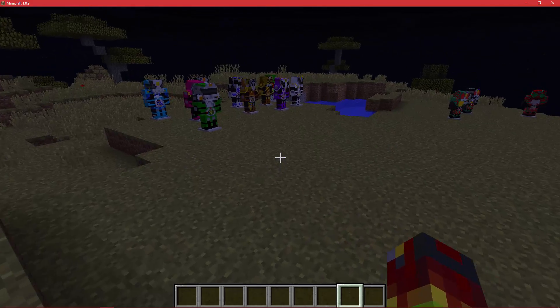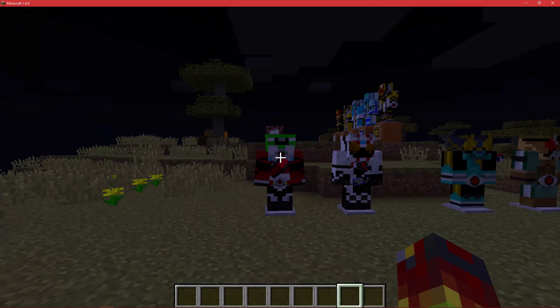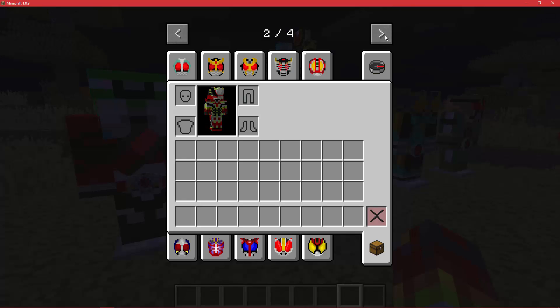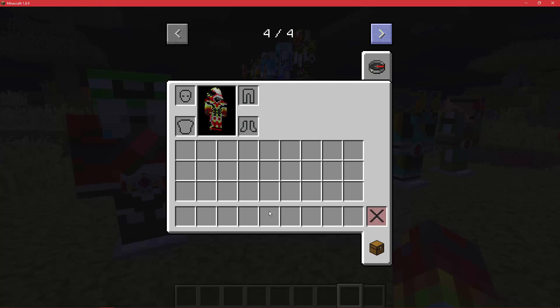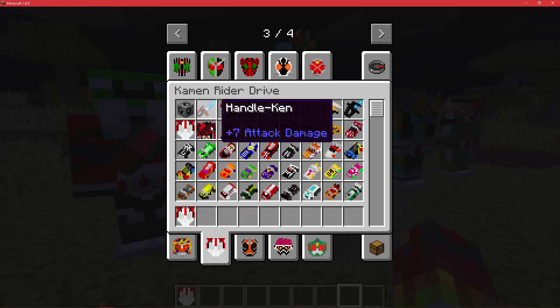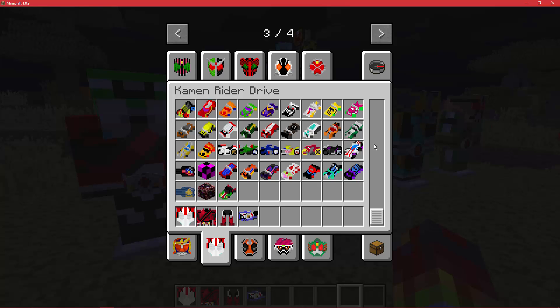There was a lot of stuff I wanted to sort out that I never got round to. I believe all but one Drive form has potion effects. I did go round and add the Mac effects. A few of the effects require you to sneak to activate — I keep forgetting to say this. It's like Midnight Shadow: you've got to hit Shift to use his ability. Same with Dimension Cab. But I will show you the best potion effect.